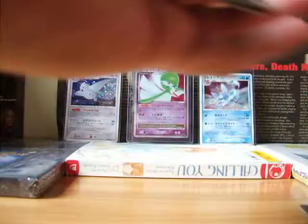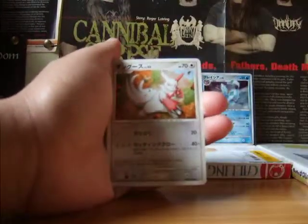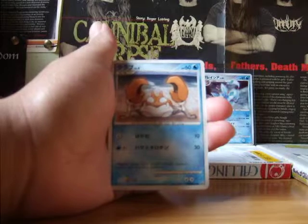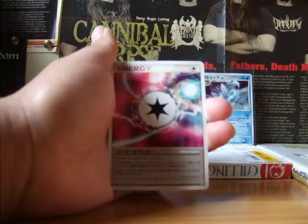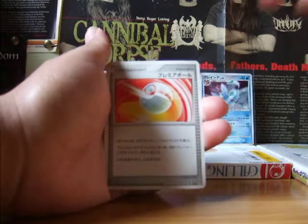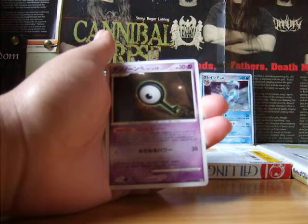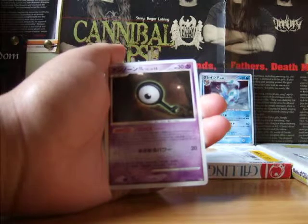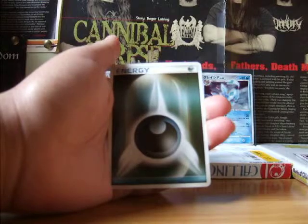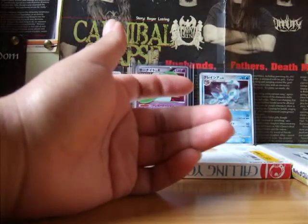Again, I'll be saying these in Japanese. Here we have a Zangusu, a Paruru, a Kurabu. This is Call Energy, if I'm recalling that correctly. I don't think the trainers have a Japanese translation. This is Premiere Ball. This is Anon Q — see, how would you say that in Japanese? And this is Darkness Energy. Really nice. Oh, it's just one energy? I thought it was two. I guess not.